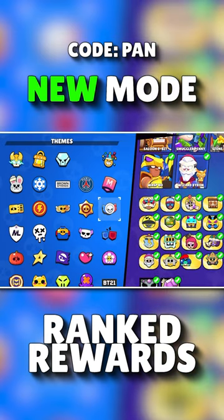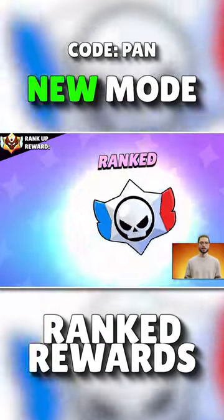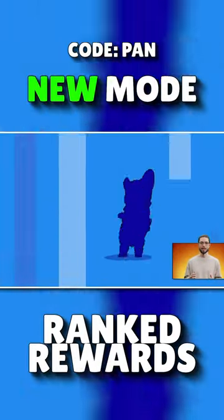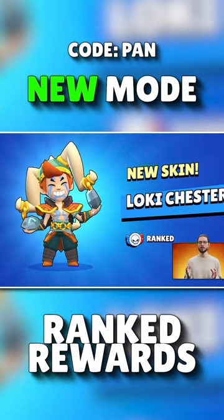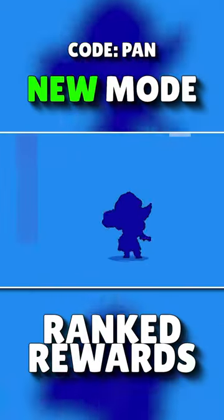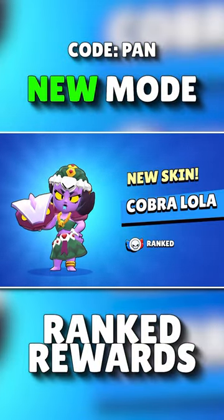Previously exclusive skins will come back as recolors and will be available in the future in these star drops. There's also a new skin of the season that will be obtainable in Ranked Star Drop at a higher drop rate, and if you find it, you get it for free without unlocking any purchase options. All skins added to Ranked Star Drops will always be available from there on, and these skins can only be obtained from Ranked Mode.